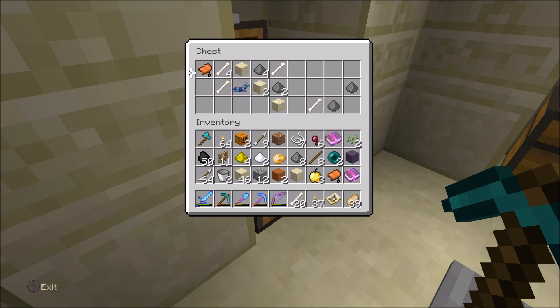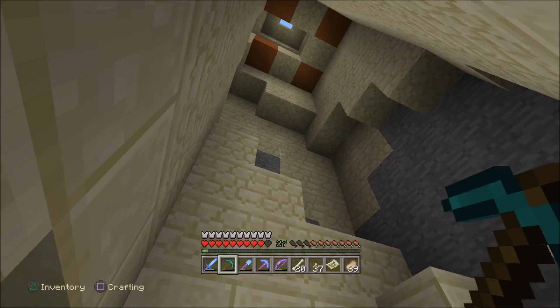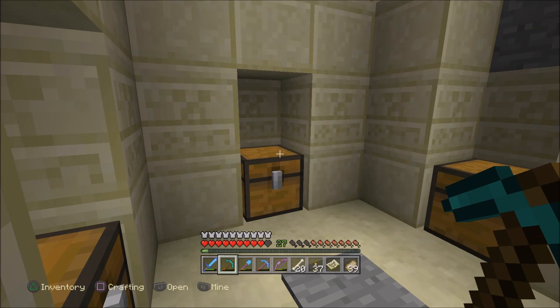We've got another saddle — those don't stack. And then we've got diamond horse armor. I've had regular horse armor but never actually found the diamond ones, which is kind of cool. So that's basically the temples for you — I hope this was helpful, thanks for watching.